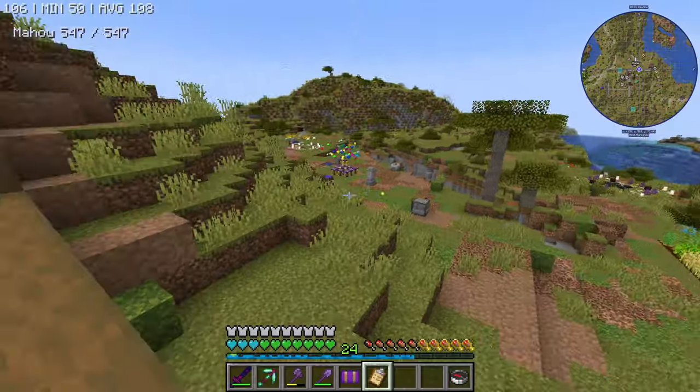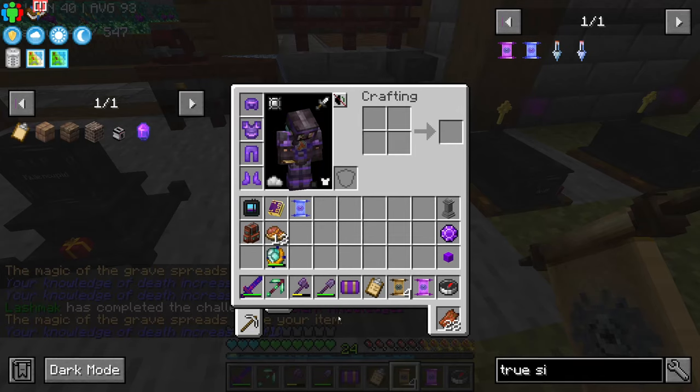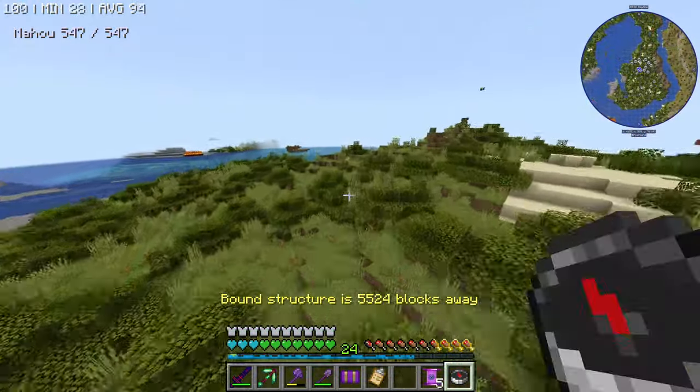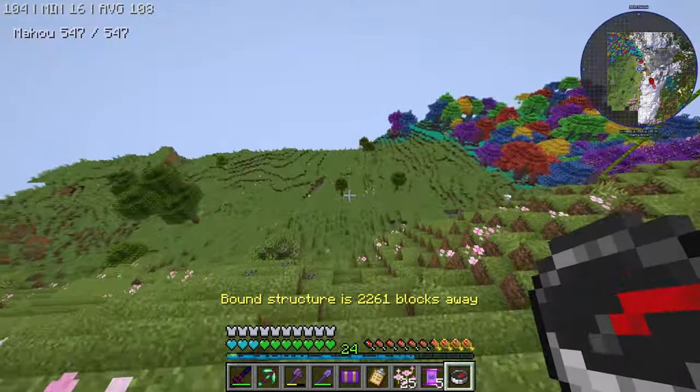It's a lot, I know. But we are going to start today's episode by doing a bit of exploration. We also take the ancient soul — why not? Gives us more knowledge. What we are trying to find is a catacomb from the Iron Spells mod, and yes, it's 5,000 blocks away. Oh, pink petals — we take some, for decorations.